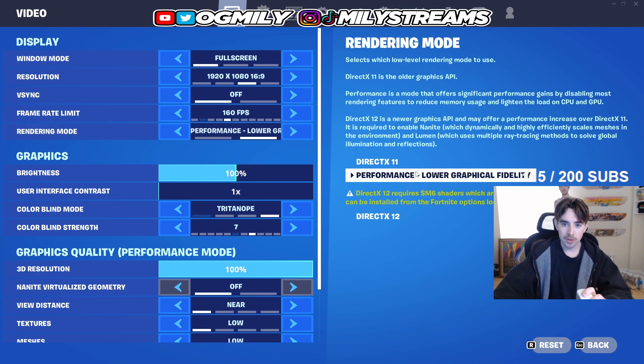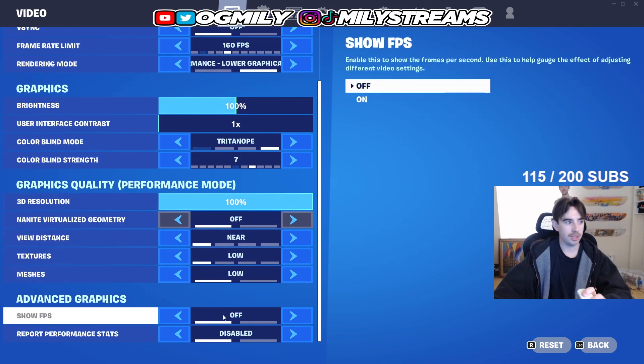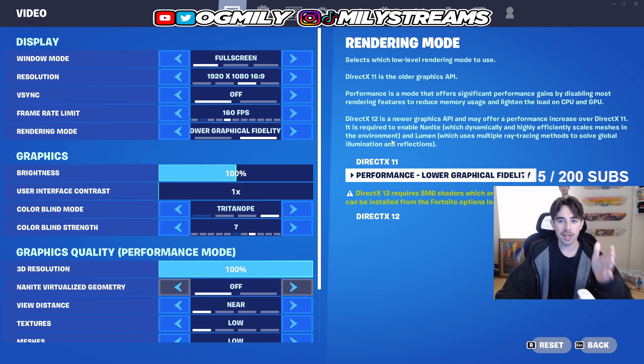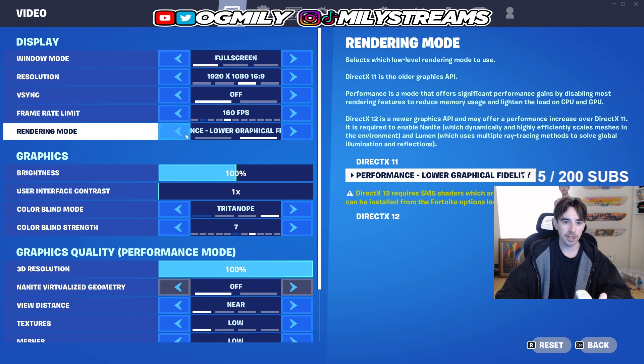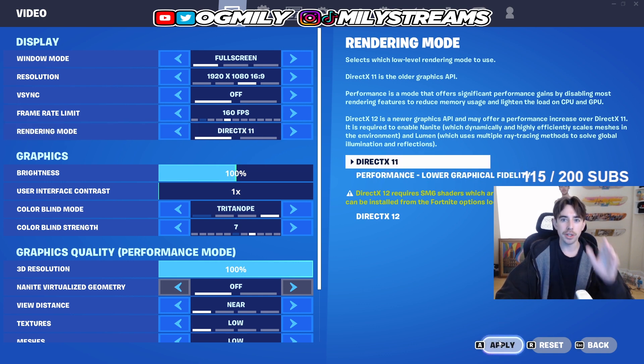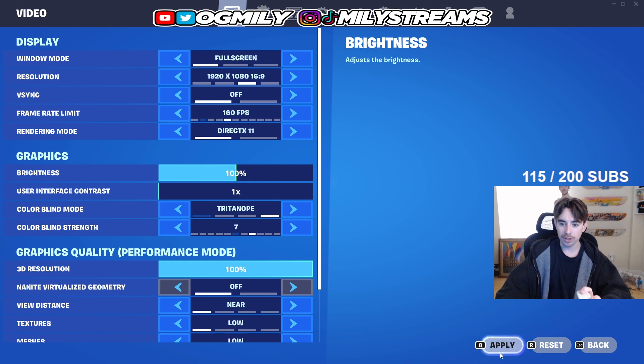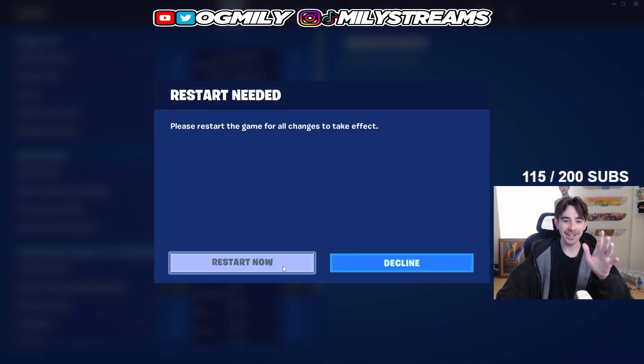You're going to notice I am in performance mode, and that is what you're going to want to play in. But before we set the performance mode settings, you actually have to do something else. I had you previously uncheck DirectX 12, and there is a reason for that: no matter which render mode you select in Fortnite, it still tries to source and utilize things from the other render modes — like shader preferences. So go to DirectX 11, click apply, and it'll restart your game.